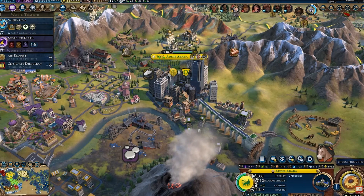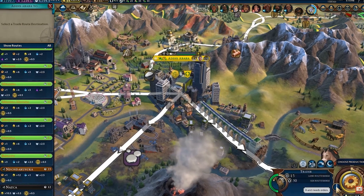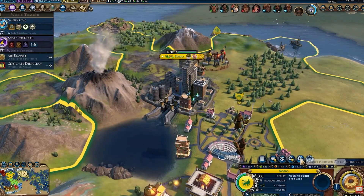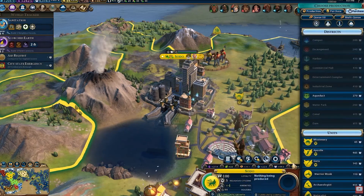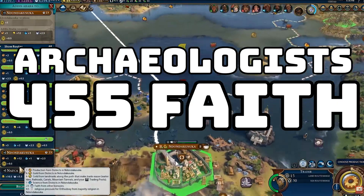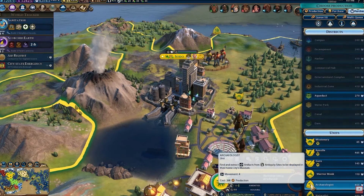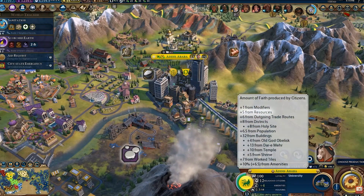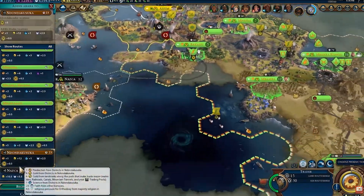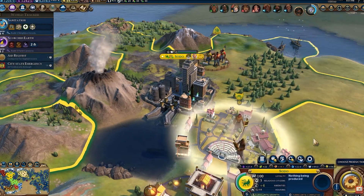Overall, this is kind of setting the tone of what Ethiopia is — it's predominantly a religious faith civ, and these bonuses are going to help you generate more faith than your rivals. However, the second part of Ethiopia's bonus is that the empire can also purchase archaeological museums and archaeologists with faith. So you can basically switch from a religious victory to a tourism or culture victory. Ethiopia is a civ where you start off producing as much faith as possible, but in the later game you can definitely switch to a tourism victory if your game requires it.